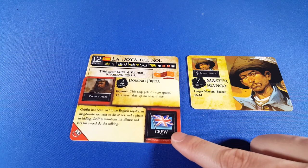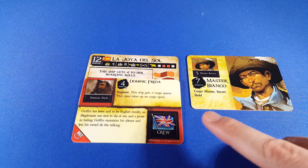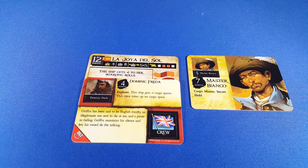So now we're up to 10 cargo spaces on La Hoya del Sol and we have an explorer. You have 10 cargo spaces to put treasure or crew on. You only have 8 points left on the ship so you won't want to put a lot of crew on there, and its cannons aren't great — but for hauling treasure you might even be able to visit two islands before returning to your home island. This is our first place non-10-masted ship with 10 cargo.